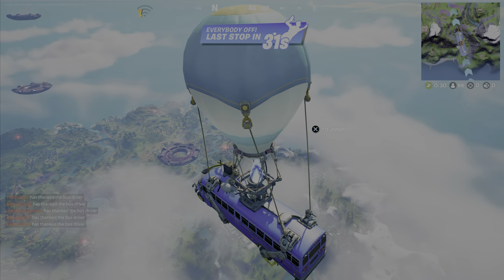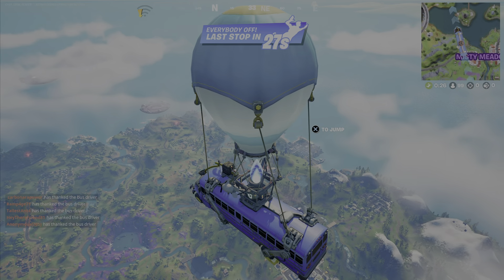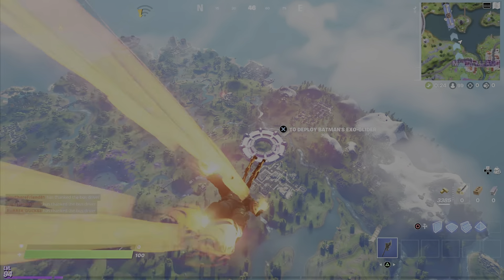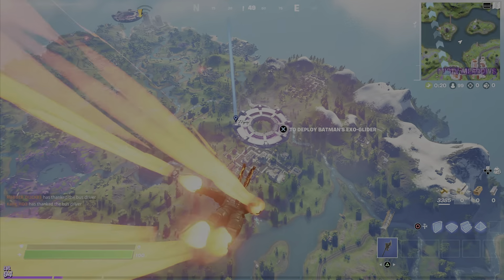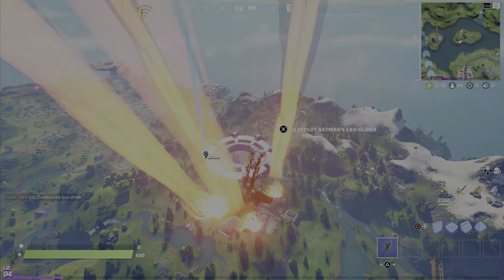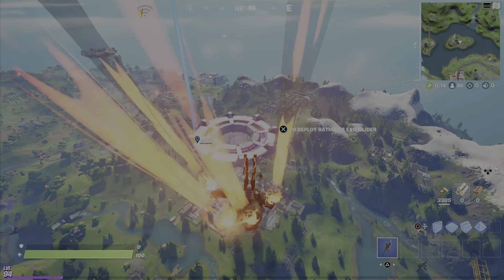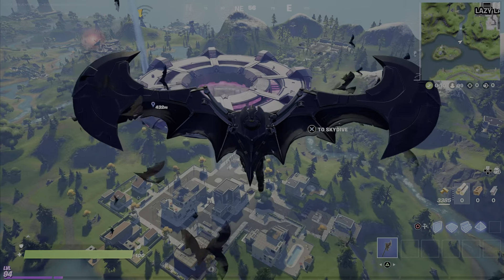What is up guys and welcome to another Fortnite video. Today is stage one of two: destroy equipment of abductors. The abductors are these alien ships that abduct you. What you're gonna do is fly through any one of them and land on the top section — as you can see, there are items on the top.